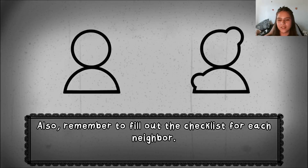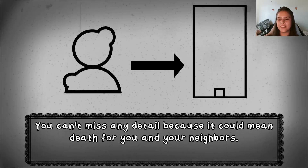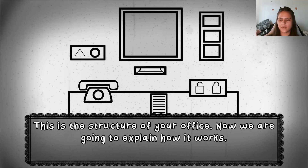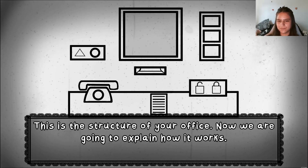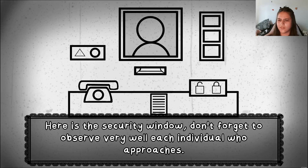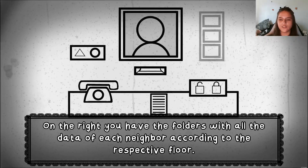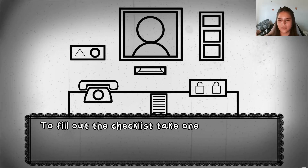Remember to fill out the checklist for each neighbor. You can't miss any detail because it could mean death for you and your neighbors. Here's the structure of your office. Here's the security window — don't forget to observe every detail of each individual who approaches. On the right you have the folders with all the data of each neighbor according to the respective floor.